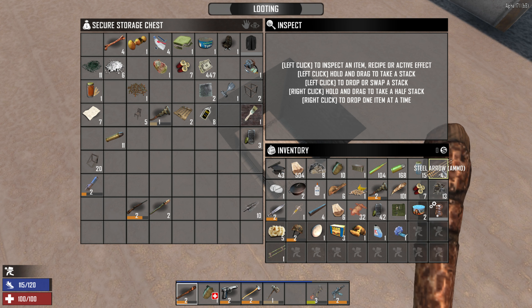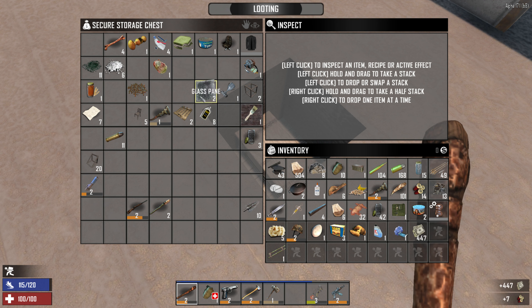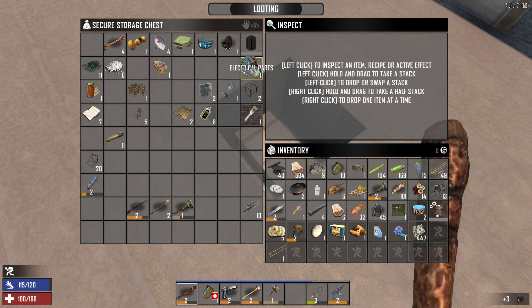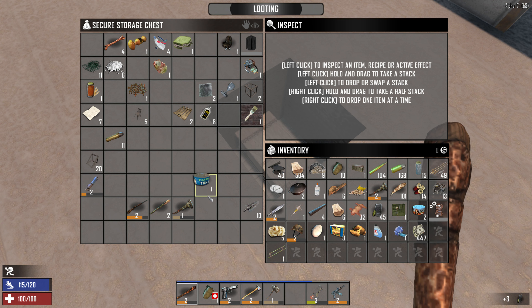These iron arrowheads — I don't know man. I've been finding a lot of steel arrows and having ten of these is kind of almost more annoying than anything. Grab that in the old cache. We may as well leave this wrench here — why not. One electrical part. Probably going to be annoying when we just don't have it, but whatever.